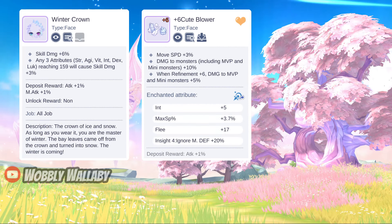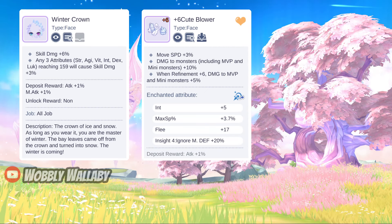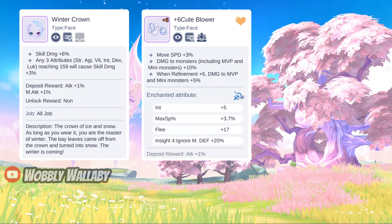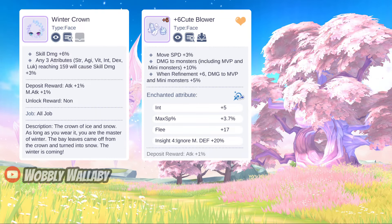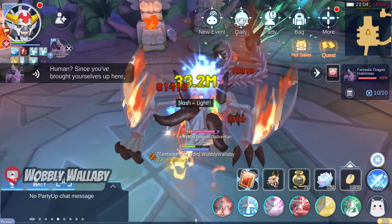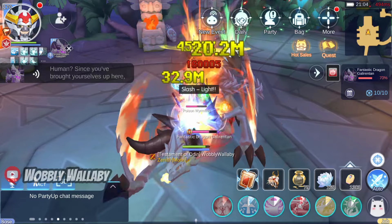Next for Time Witch Machine Face options, you have two popular ones: Winter Crown and a Refined 6 Cube Blower. Cube Blower is the most popular option, but unfortunately it needs to be Refined 6. For those who are afraid to refine, Winter Crown is the better option, as 9% skill damage is amazing. I think both these face items are flexible and can be used for many different types of builds in PvP. Personally, I do use a plus 6 Cube Blower.